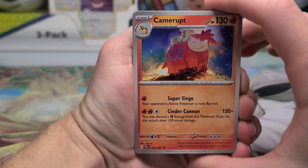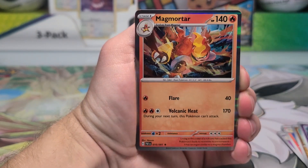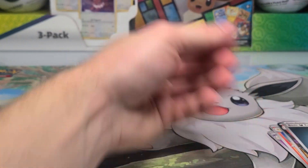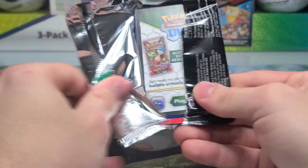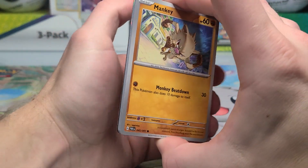Anyway, that's enough rambling. We're on to pack one of two in our mini tin — Fampigamegull and Magmortar. These of course are the mini tins that have now been released — actually realizing it's been over two weeks, I think, since these actually came out.